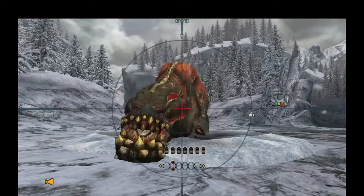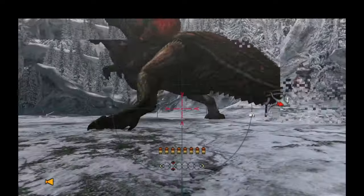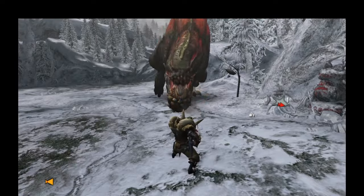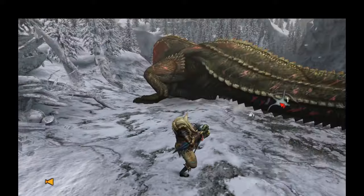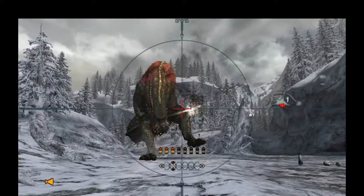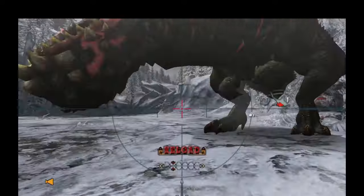I think I've demonstrated basically everything I wanted in this hunt. I'm not completing it — it's academic at this point, just a tutorial for you guys. The Leg attack is free and rock throw is free — just keep pumping him full of lead, or whatever pierce shots are made of. They look kind of plasticky, don't you think?